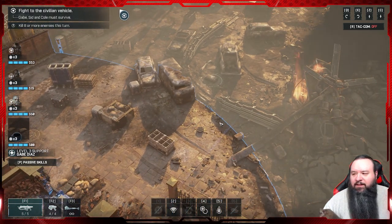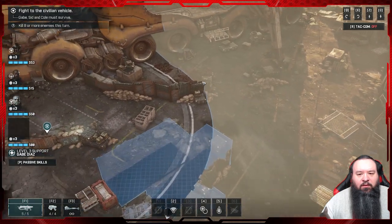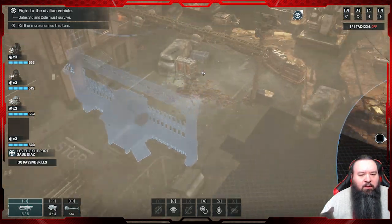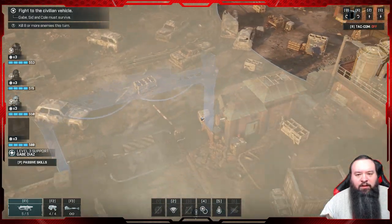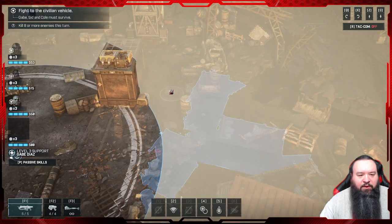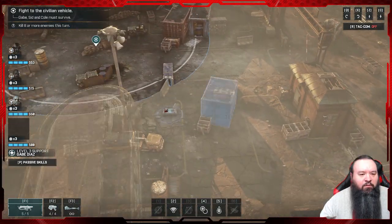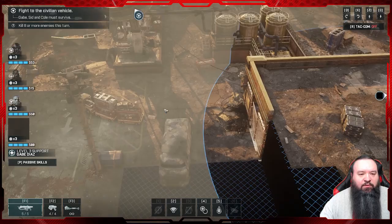Let me look for supply cases. There's one right here, and another one the other way. If any of you guys know a way to show them so they're easier to see, I don't know if there's a hotkey. Let me know in the comments if you know a better way to find them. So I know of two — one here and one here. I don't know if after I get there it's too late, so we're gonna try to get them before we push.